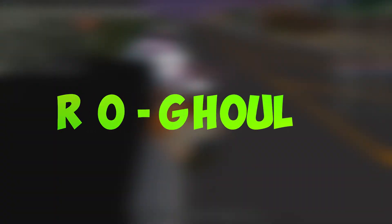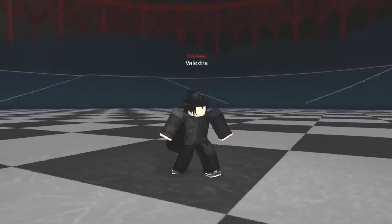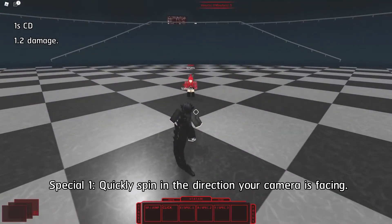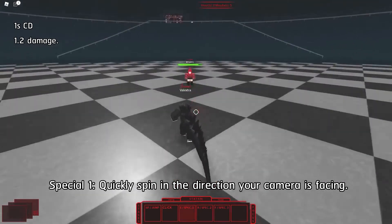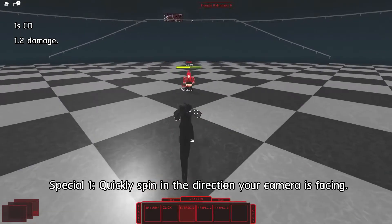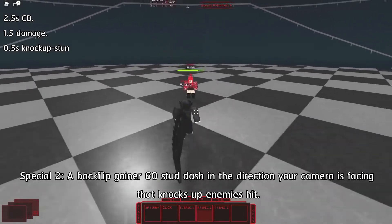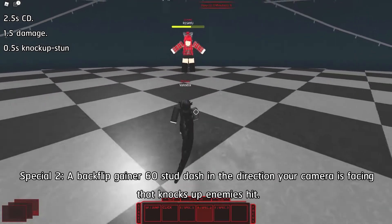Ro Ghoul, although based on Tokyo Ghoul, is something of a cops and robbers RPG. As ghouls look to eat NPC humans, the CCG faction must protect them. Players can choose to join either of the two, and succeeding in these objectives will increase your reputation and earn you the strength to make you a top ranked player in your respective group. It's certainly the darkest and most unique of Roblox anime games.